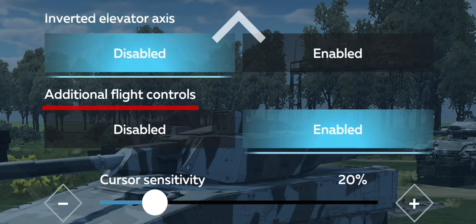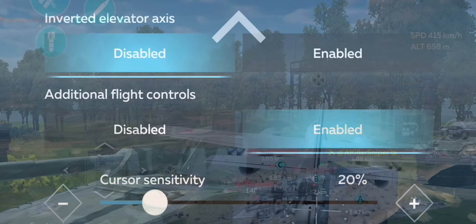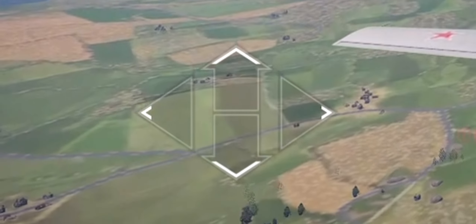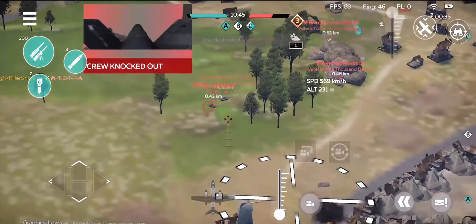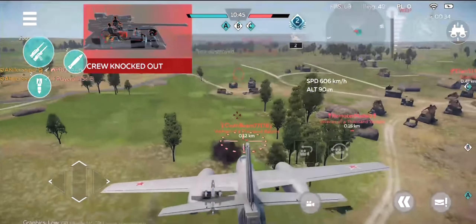Moving on, additional flight controls. Enabling this will give you these arrow buttons, which will allow you better control of your aircraft. It is especially useful when you find yourself flying upside down and need an easy way to flip yourself, or it can be used to simply evade enemy aircraft.